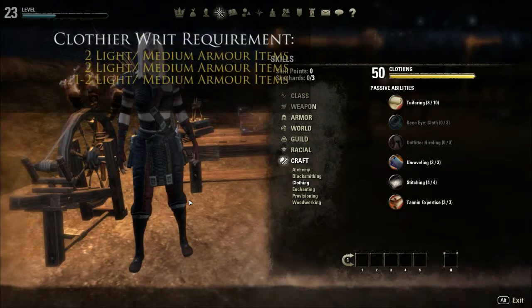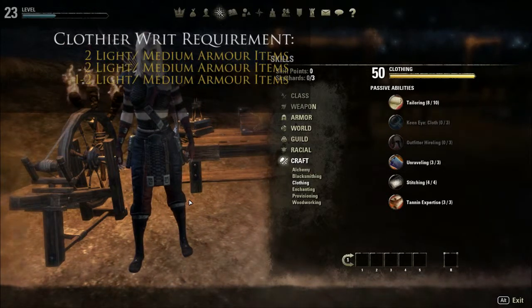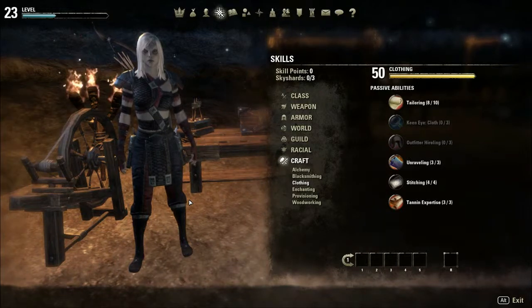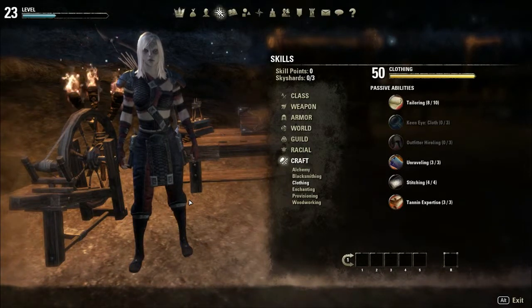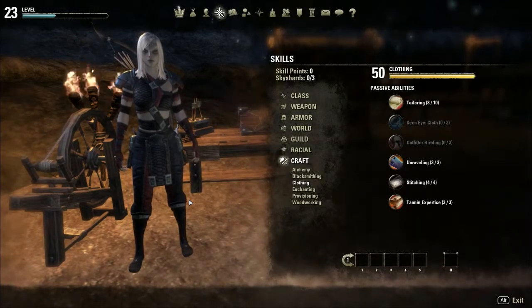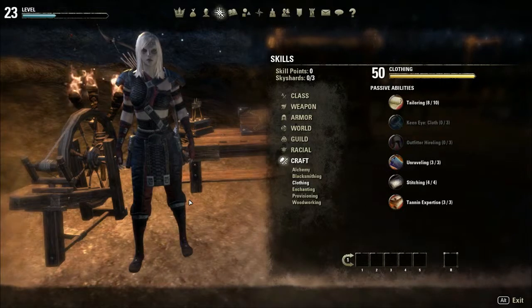Those writs also pay out additional materials, survey maps, and give a second chance to get tempers. Just by doing those writs on all my characters every day I'm looking at a minimum return of around 4,000 gold just from blacksmithing and clothier, which can be plowed back into crafting by purchasing materials from guild stores across Tamriel. Done effectively, crafting will pay for itself and then some - you should be able to profit on top of it as well.